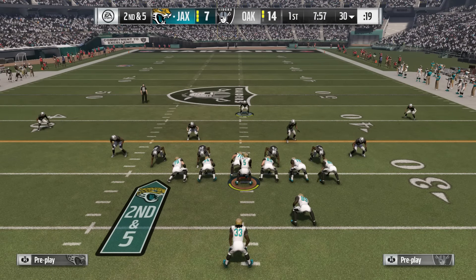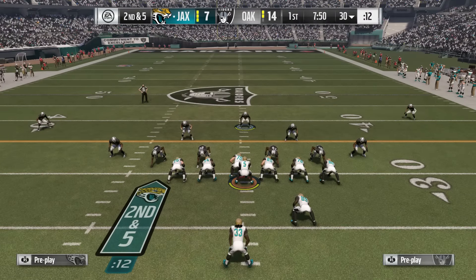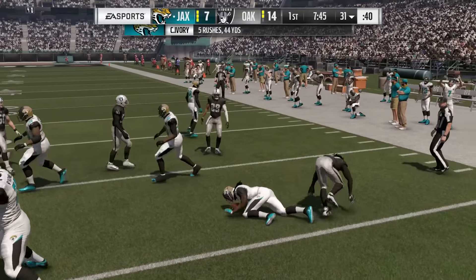Here we switch to the Cover 2 Invert. We want to make sure we have an active user in the middle of the field. What this allows us to do is scrape to the edge, fight once we see the run break that way — and look at that user get to the edge and make the tackle short of the first down.